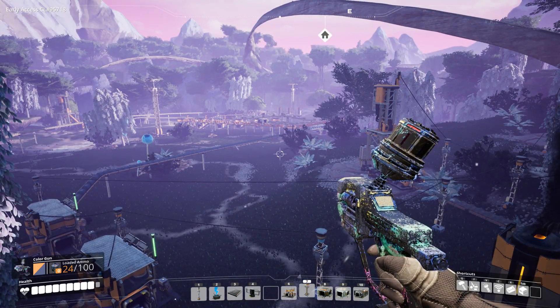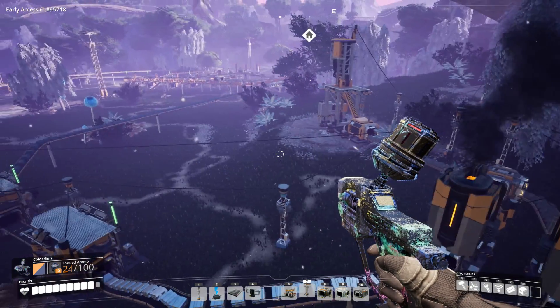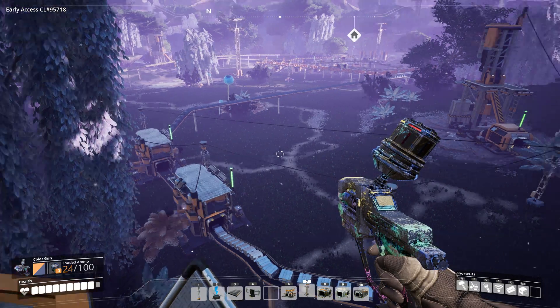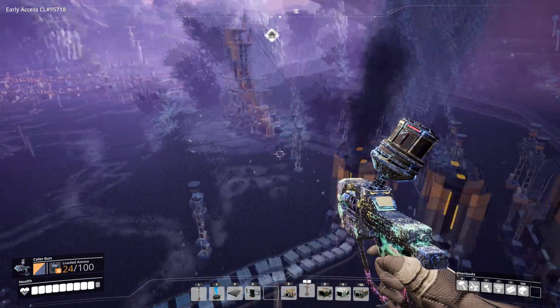When you start building assemblers which take two parts and make them into one, you'll need lots of constructors to feed those parts. So the factory will start growing exponentially once we get into assemblers.